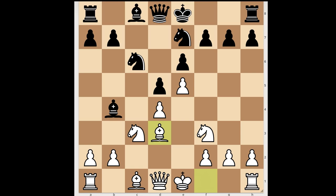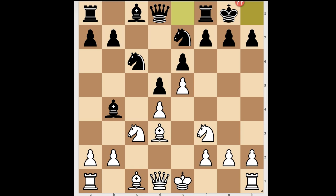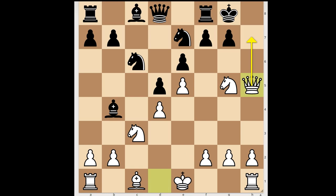Perhaps Bh7 or Nf5 should have been considered, though even then white is still better. Black castled kingside — he castled into it. White to move: what would you do in this position with white? Have you heard of the Greek Gift? The move is bishop takes on h7 check, king takes bishop, knight to g5 check, king to g6. Let's take it back — if the king goes to g8, then white would continue with queen to h5, and after rook to e8 check, white would win in that variation too.